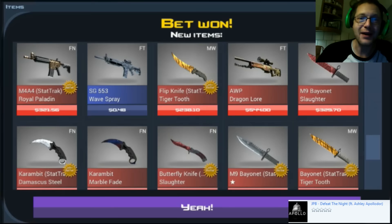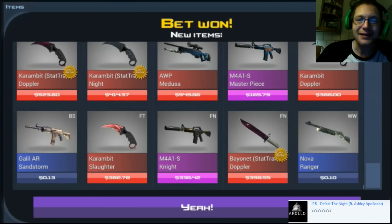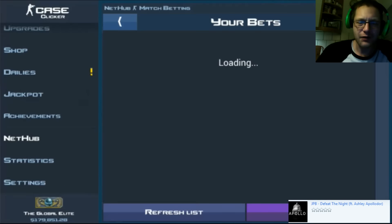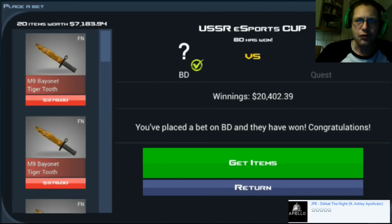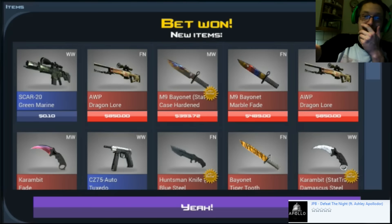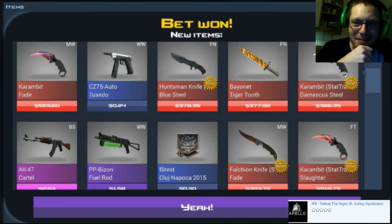Yeah, and then we're just getting Knights, Knights, Knights, minimum-wear Dragon Lore — holy smokes, this is a good one. A Factory New Palette in there as well, a Medusa — yeah, this is absolutely crazy. Just checking out my iPhone — it was very dark but yeah, not on the screen apparently. 20,000! I thought I was doing the maximum ones. Let's see what this is.